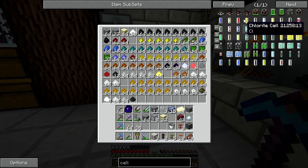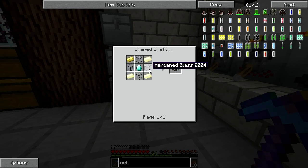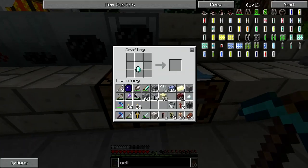Perfect amount. Hardened glass, electrum, and diamond — boom, energy cell.